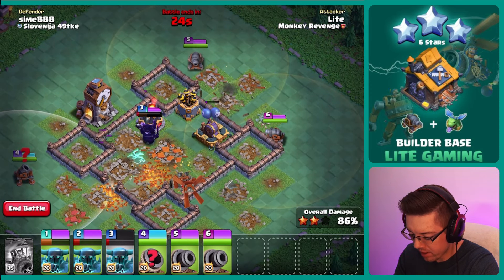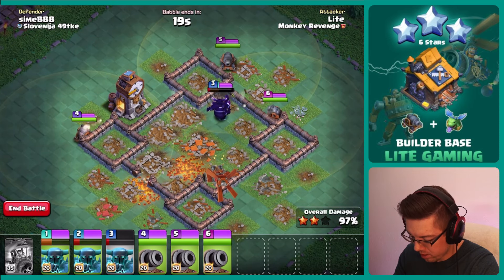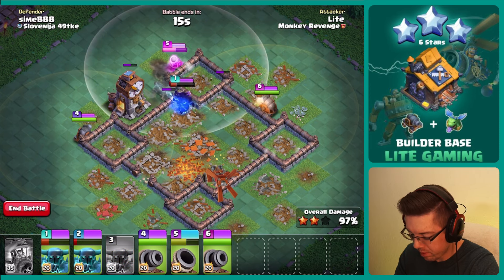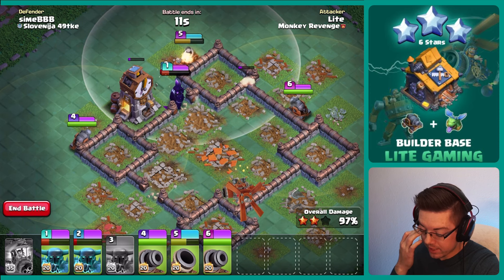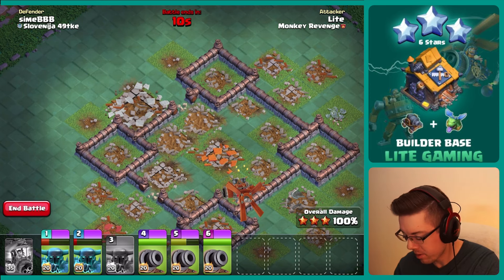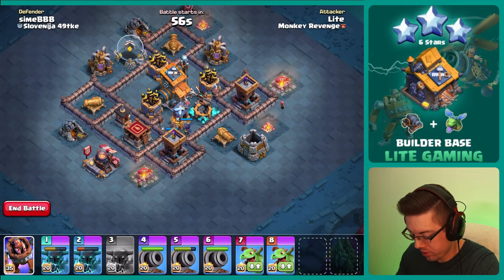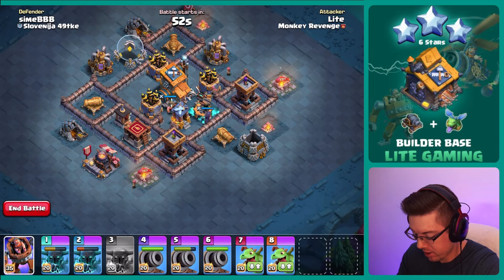We took out everything that can damage our Cannon Carts and we are looking pretty good here. We found a bomb right at the end — very unfortunate. But we still are moving on to the second stage with five of our troops remaining. Kind of a weird strategy, but it's just something I sort of saw on the fly where we could take out all of those Double Cannons and Crushers and have really, really good success.